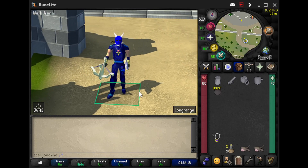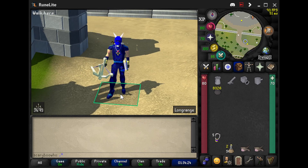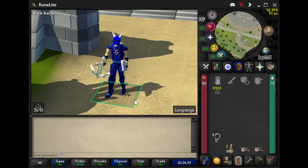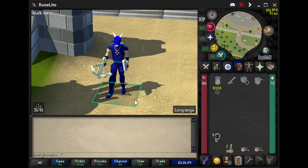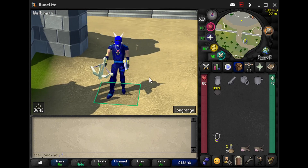Now the next slayer master is Spira, but it's not really a task that is used for point boosting. She is closer to the GE, so she is more convenient for newer players. But if you're point boosting, it's more with Turiel. She will have her own playlist, but it's pretty much the same tasks as Turiel. I hope you guys enjoy zombies and peace out — see you next time.